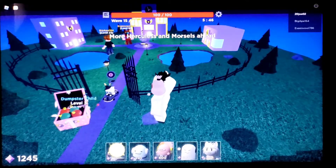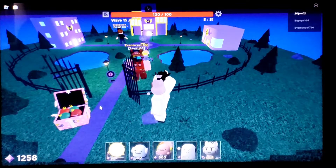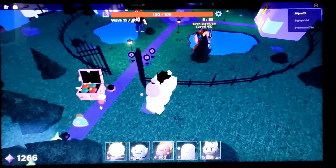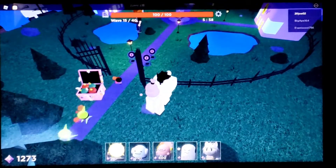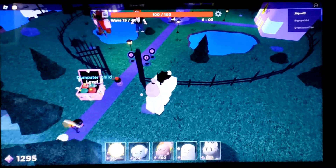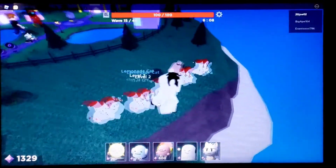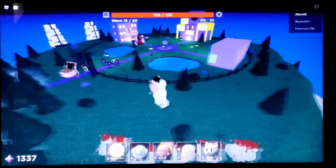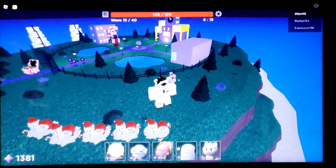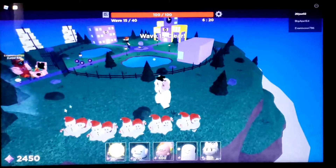I still bring dumpster child, and I think you have to bring him too because mystique cannot do it on her own. You need the dumpster child strategy — level 3, level 4, level 5. That's how it goes. You have to have mystique in the front so you can do damage to stuff early on.